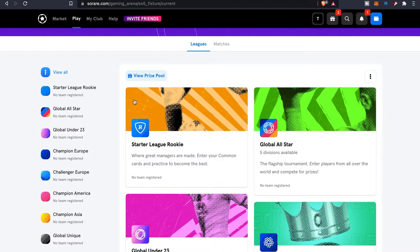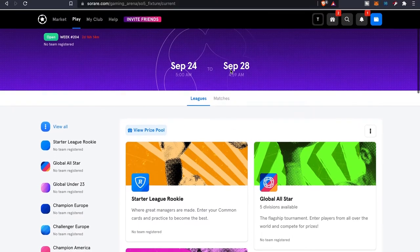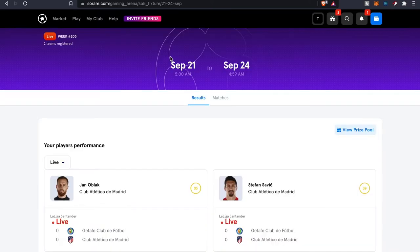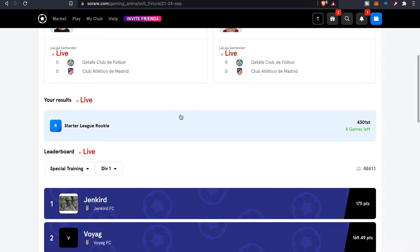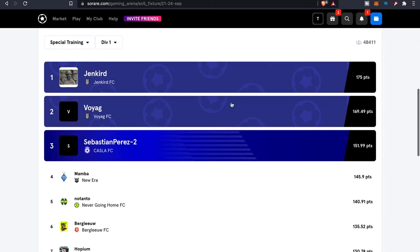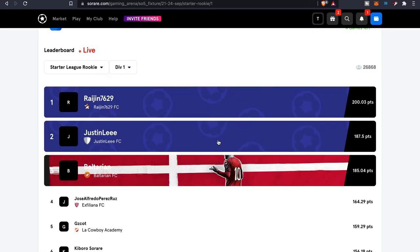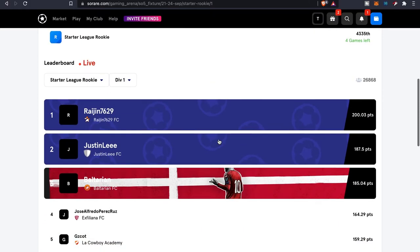In the Play section, this is basically where you participate in all the different tournaments with your teams. Right now we're live — my team is already participating. I have two teams registered. There's also a special training division where you can take unused players and put them into training to gain XP and level up that card.